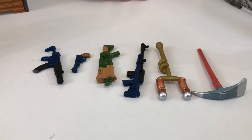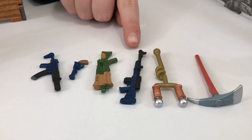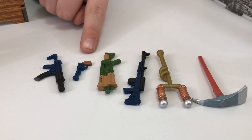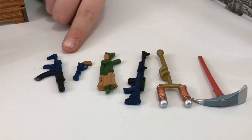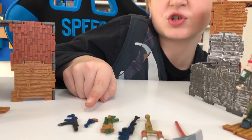Here are the weapons that came with the set: default pickaxe, AC/DC, blue hunting rifle, green tactical shotgun, blue revolver, and blue SMG — the blue suppressed submachine gun.